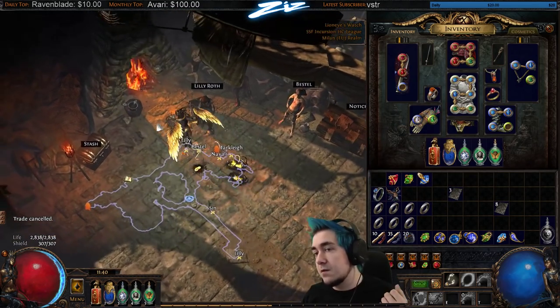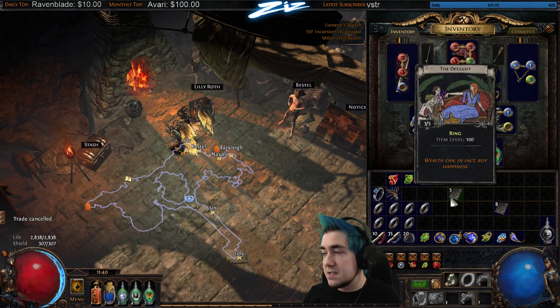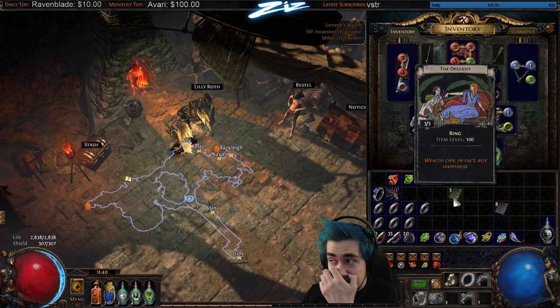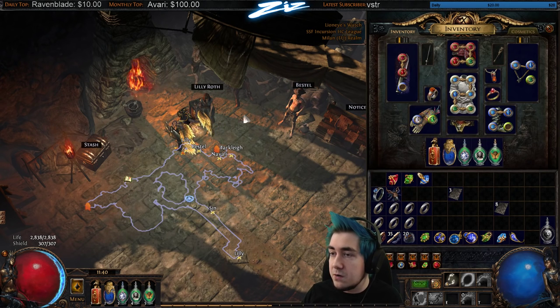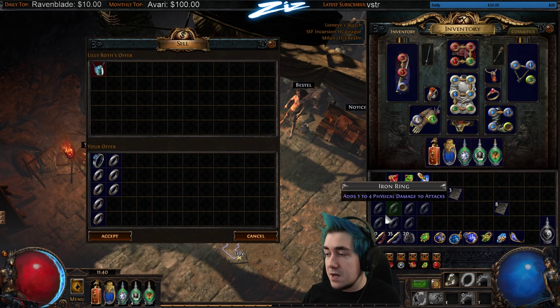However, if you're in SSF and want to do this, I'll walk you through it from scratch. The way I've been doing this is farming opulent sets until I get a power or coral ring. These give you a ring at item level 100.